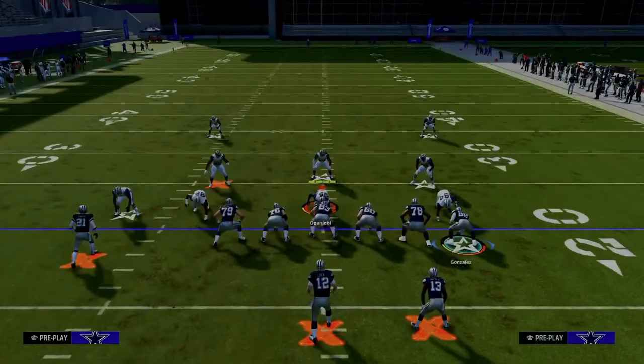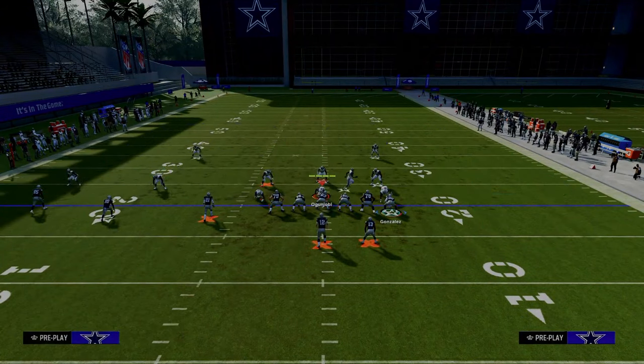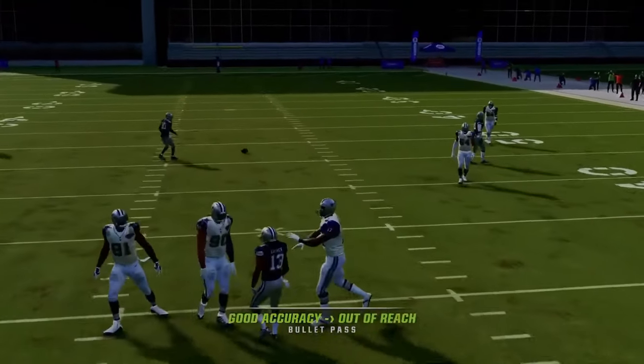This play is absolutely incredible. One last thing is this chess match — they're going to have to user the crosser and then roll underneath to the back. If they don't, this little Texas route right underneath the zones is super open.